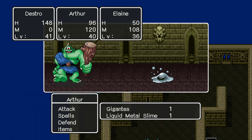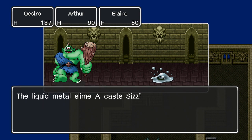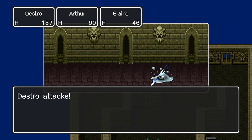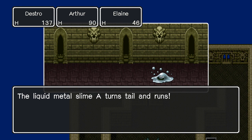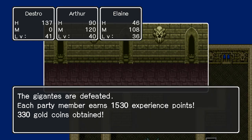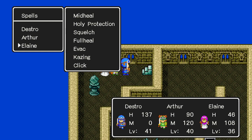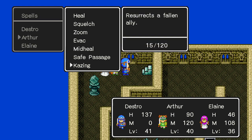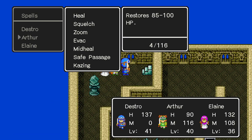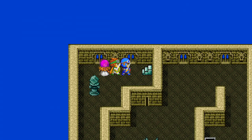Damn it. They seriously tempt you with: do you want to go after the liquid metal slimes, or do you want to not die? Mid-heal Elaine, then mid-heal Arthur. Just keep climbing. More of these statues. For having a maze-like structure on the way here, this tower is very straightforward.